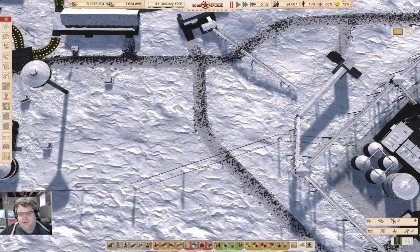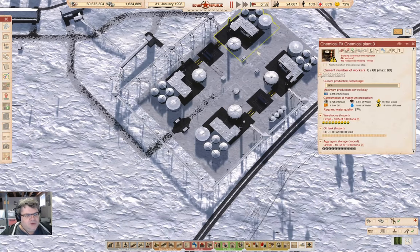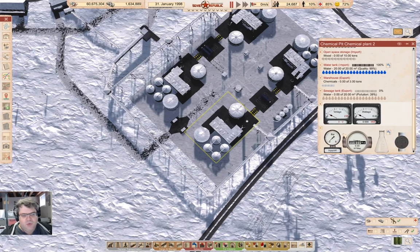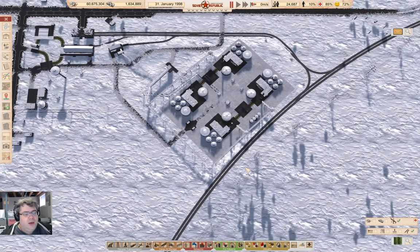Hey everyone, welcome back to Lucky Corners in Workers and Resources: Soviet Republic. We just about have the Chemical Pit chemical plant online with our four chemical production facilities in a factory arrangement. We've got crops, gravel, oil in the oil tank, and we need wood and workers — that should be enough. We've also got water, so it's just about time to bring workers in and get this into operation.